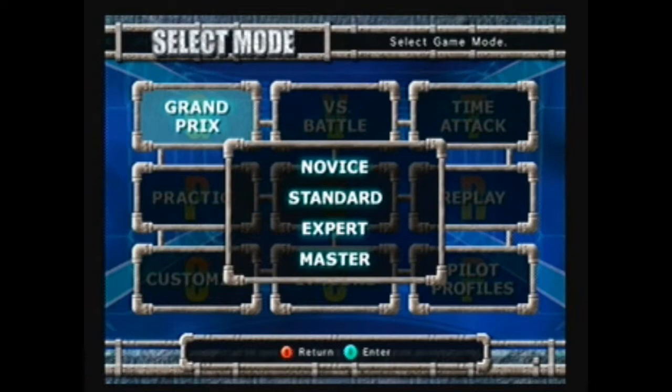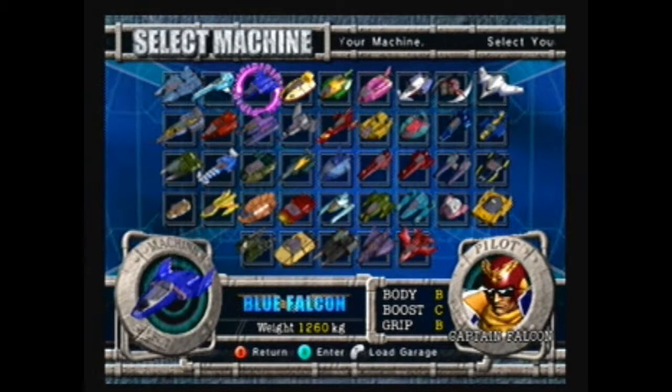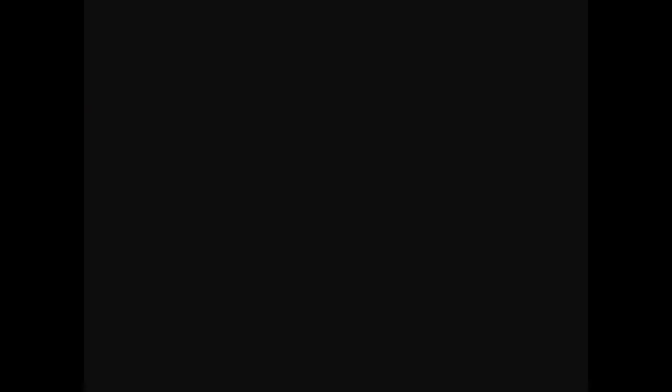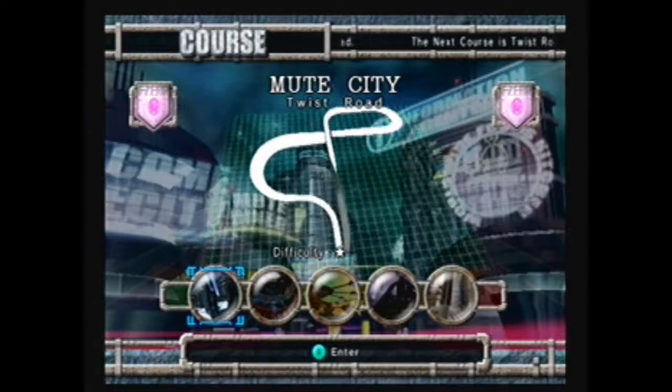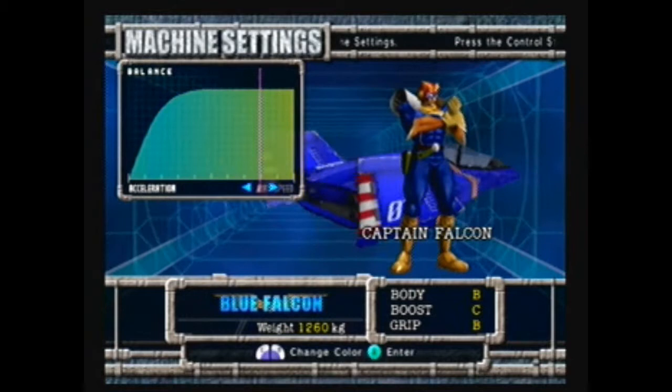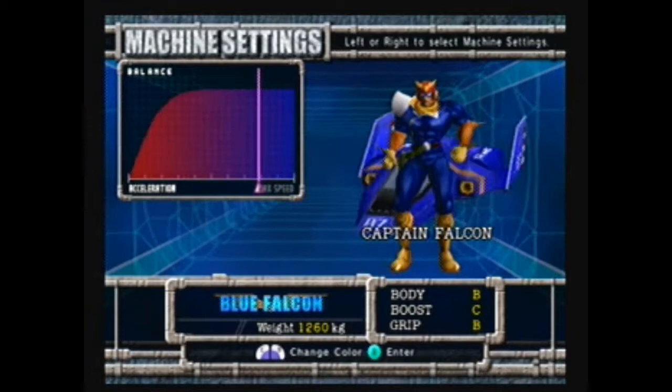We're not gonna mess around — we're going straight for the hardest difficulty. There are 41 total vehicles, but for the sake of familiarity I'll pick the one you guys probably know. Our first track, Mute City, is sort of just a vaguely figure-eight-ish track with a little spin towards the end. Between each track, I'm allowed to change my vehicle's acceleration or max speed. I usually play most of these towards two or three units on the max speed side, depending on how crazy the track is.